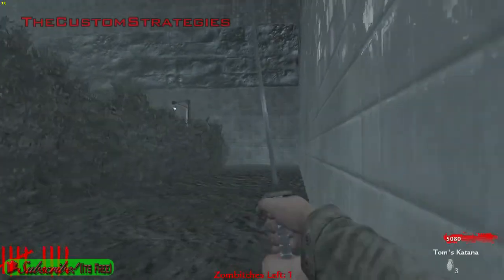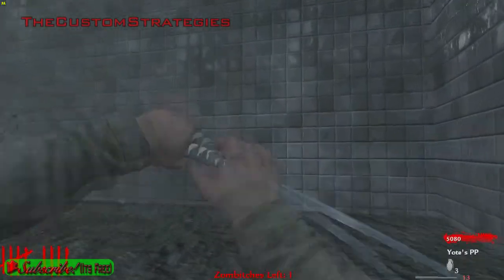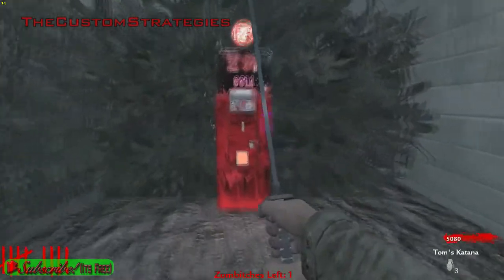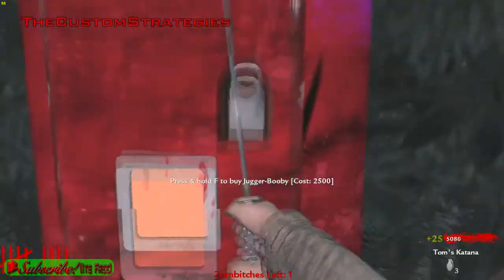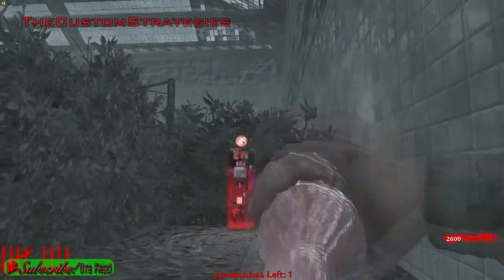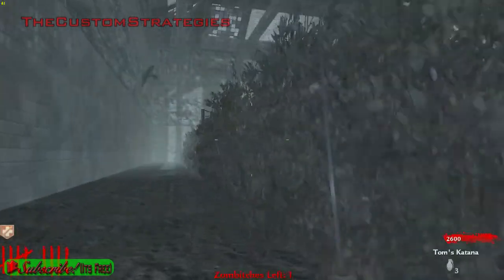This is Jug. You guys gotta see what Jug is called — this is pretty hilarious. Wait for it. Press and hold F to buy Jugger Booby. That's great. There we go, we got our Jugger Booby now.